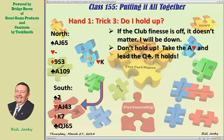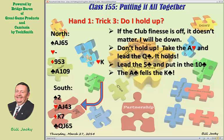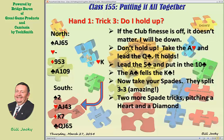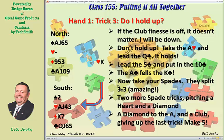You should take the ace of hearts and lead the queen of clubs. If it loses, you're down anyway. You lead the queen of clubs and it holds; now you lead the five of clubs and put in the ten — it holds. You play the ace of clubs, which fells the king of clubs. Your contract is now safe. Now take your spades — and the spades split three-three! Not expected, but amazing. Two more spade tricks, pitching a heart and a diamond, and you end up making five. But even if the spades don't split, you're going to make your contract.